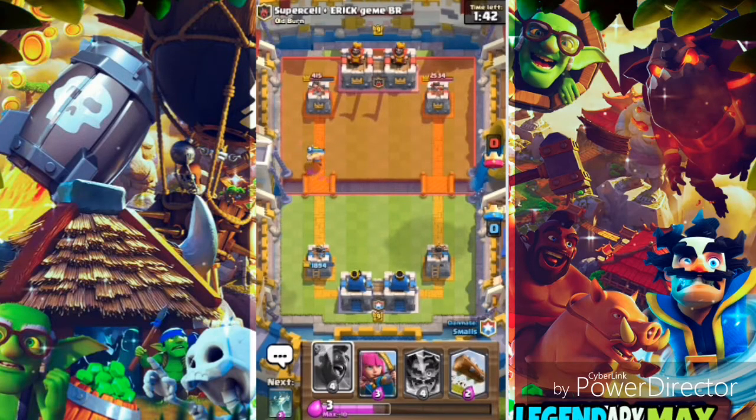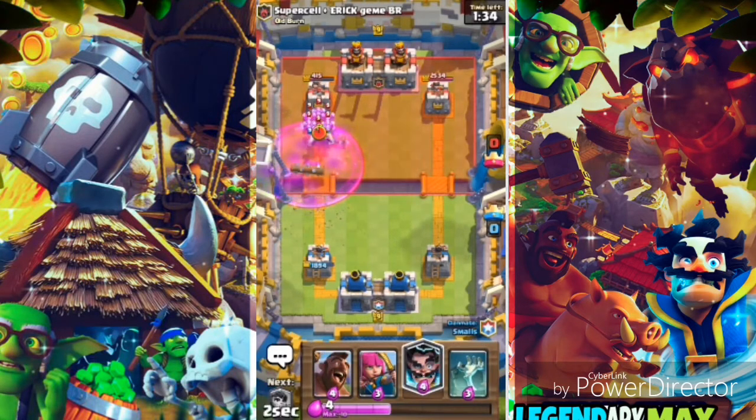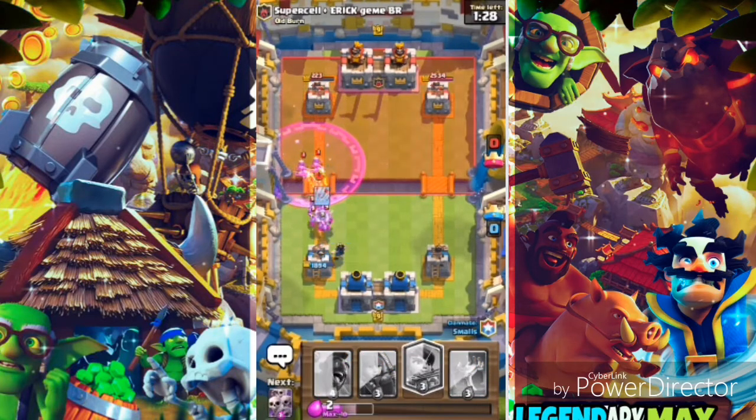My main deck is awesome guys — I used three legendary cards in this deck: the Electro Wizard, the Log, and also the Princess. So let's use a Log here, my friend has the Log too and we're gonna use the Electro Wizard right now — should take out a couple of those.